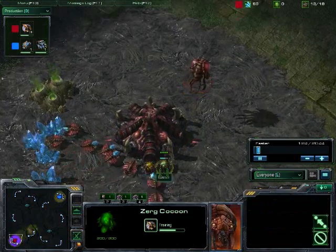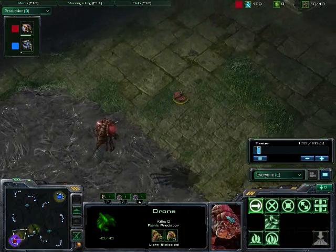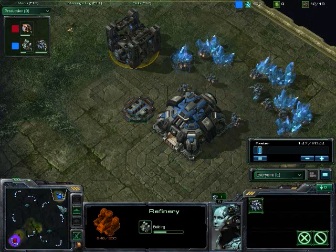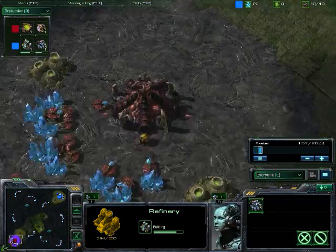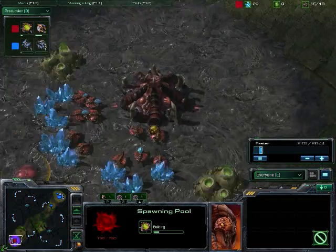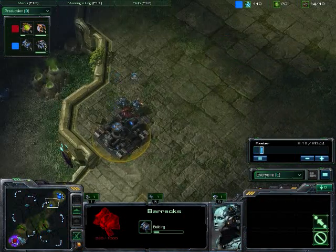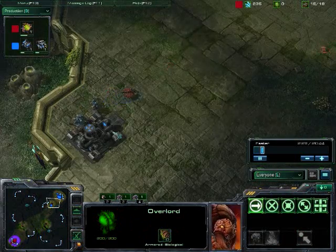Lalish doing pretty standard: Overlord into Extractor Trick, into lots of drones. He's at 13 now. Will he get a fast pool? Looks like he's going to go for the fast expand again. Namah is doing — I think it's 11 — 10 Depot, 12 gas, 13 racks, and then factory build. You get your factory right after the racks is done. It's a very interesting build. This map has very short rush distances, and we do have Lalish going for a 14 pool, so he's not going for fast Speedlings, which would probably be more effective against this quick Hellion build. However, this map does have a very narrow choke on the ramp — I think just three Roaches can completely block it off against Hellions.